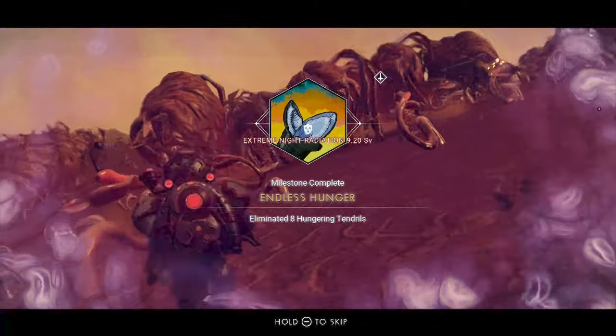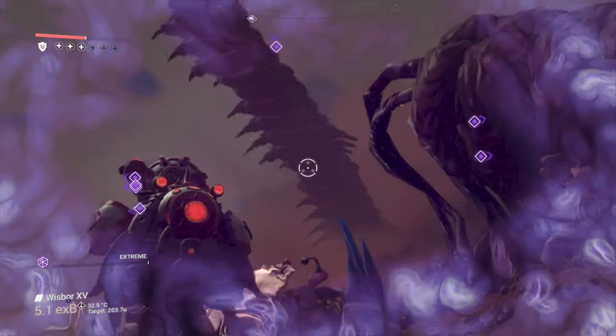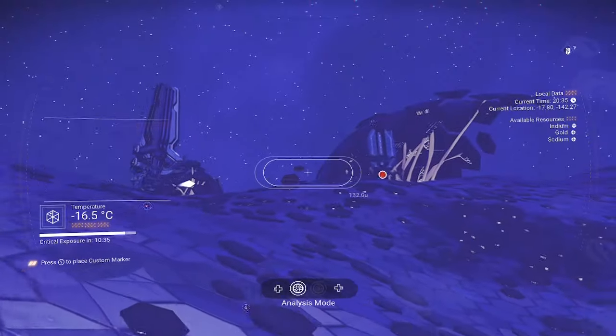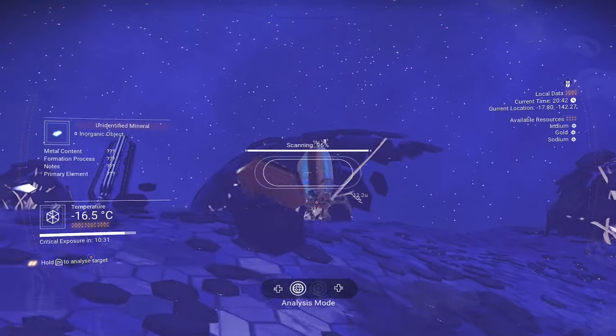This will give you your fishing rod. Now since we are planet hopping, find the scaly planet in the same system. It will have three life forms on it, two of which are needed to complete the genetic glitch milestone.